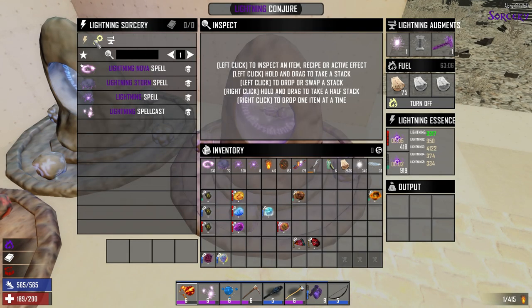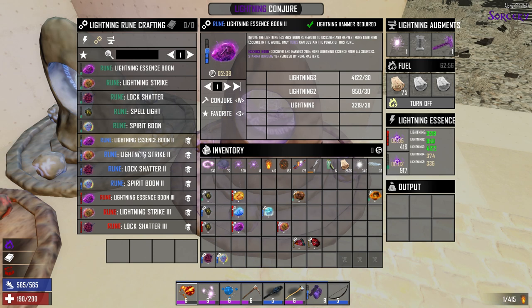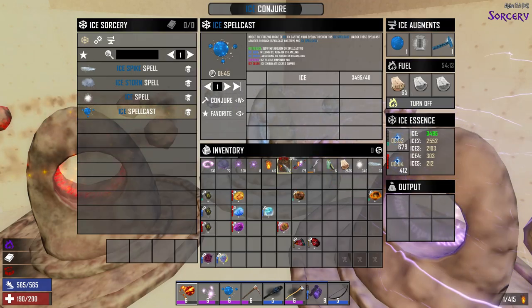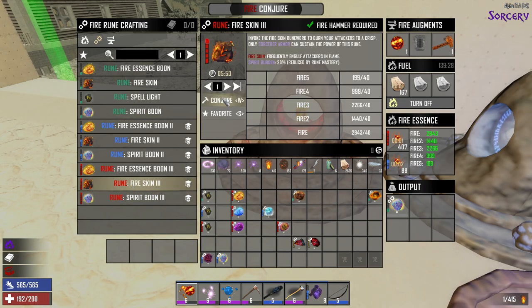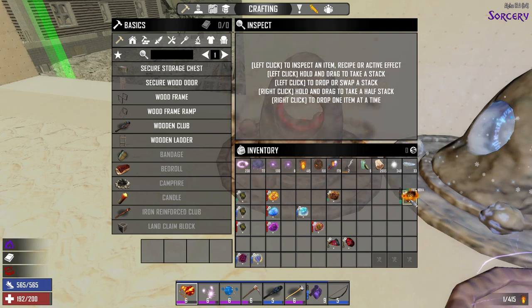Unfortunately, there is nothing in Lightning that you can craft to wear. You only have Essence Boons and the Lightning Strike which goes in your weapons, and then Lock Shatterer, which is pretty awesome actually. For Ice, we do have the Ice Skin. I'm going to go ahead and conjure one of those up — a level 1 and a level 2 as well. And for Fire, I'm going to do the Fire Skin. The Novas are only lootable — you can only loot those ones.